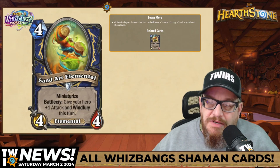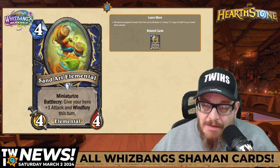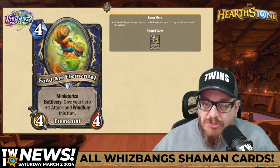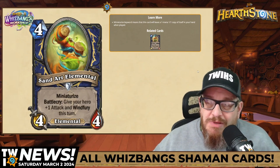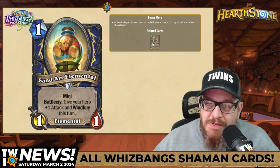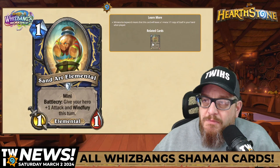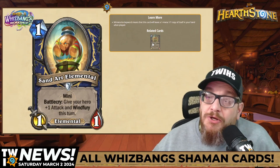Next: Sand Art Elemental, four mana 4/4 with Miniaturized. Its Battlecry gives your hero plus one Attack and Windfury this turn. Imagine being able to trigger that four times with the Shutter Block buff — that's a lot of damage. This will be very interesting.